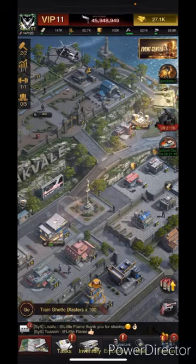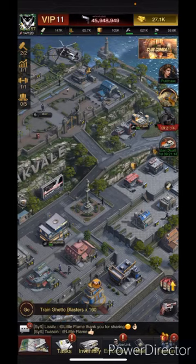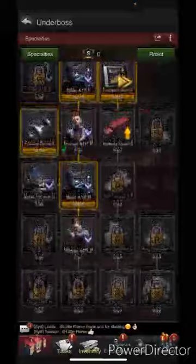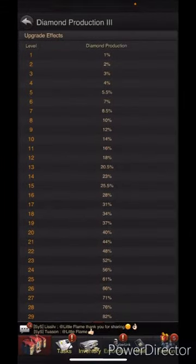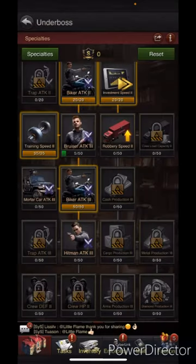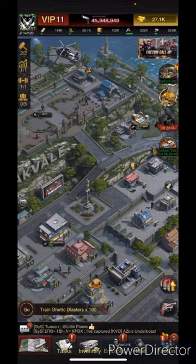I do recommend the hyper farm route over the even build, because the even build is just going to be mediocre. Especially when you look at the specialties — the low-level ones only go up one or two percent each, but the high-level ones go up twenty percent. So if you have two things maxed out, it's going to give you much better bonuses overall than having five things that are not maxed out.